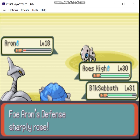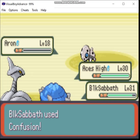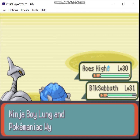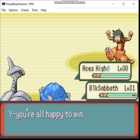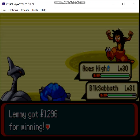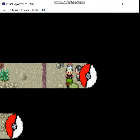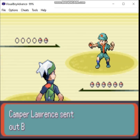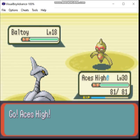A lot of good that's gonna do you, Auron. Now we have another battle. The bit where they tell you about collecting volcanic ash — well, there's a purpose for that. You can get certain items after you get the Soot Sack later on this route, just by walking through the grass.